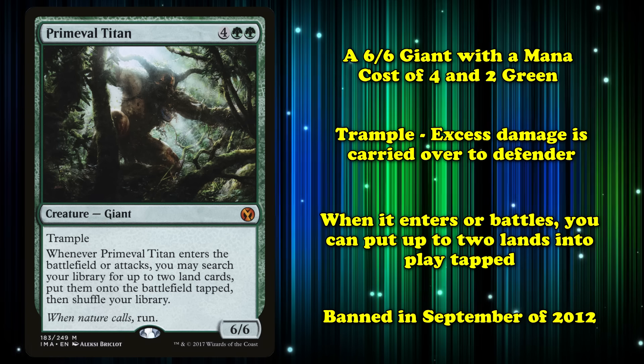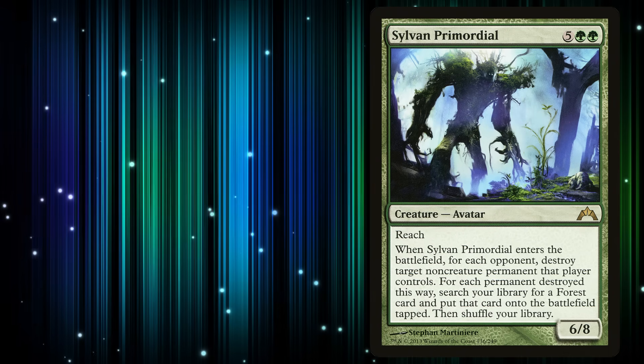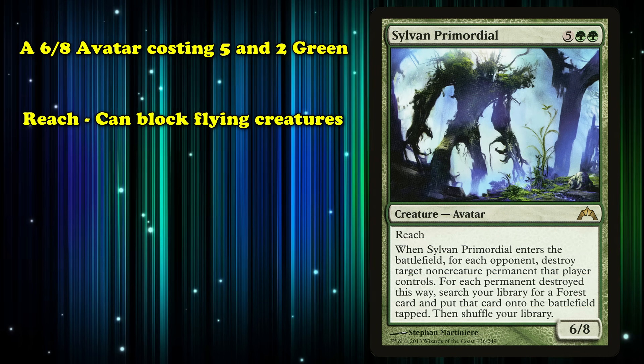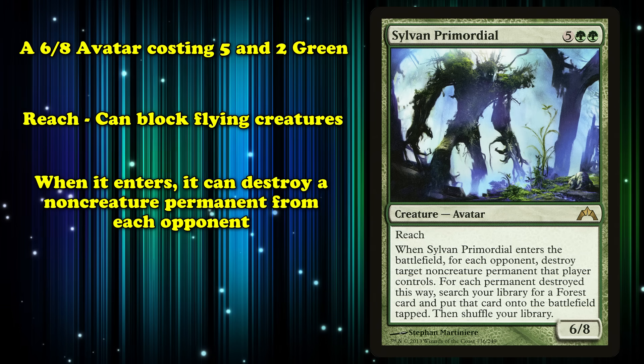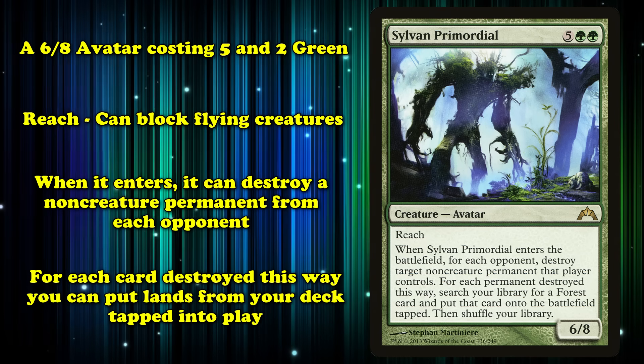And while we're here, we should also talk about a very similar card in Sylvan Primordial. This is a 6/8 avatar with a mana cost of 5 and 2 green. It has reach, allowing it to block flying creatures, and has the ability where, when it enters the battlefield, for each opponent, you destroy target non-creature permanent an opponent controls. Then, for each permanent destroyed this way, you search your library for a forest card and put it into the battlefield tapped, then shuffle.